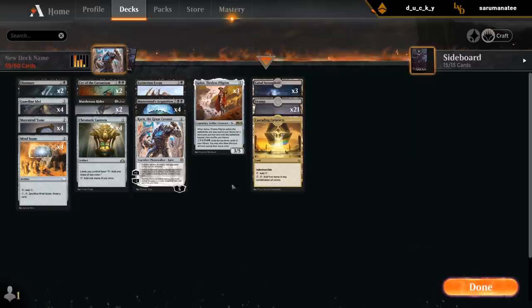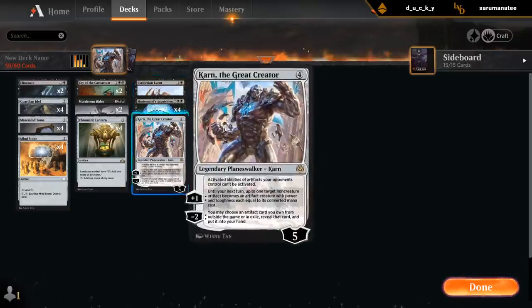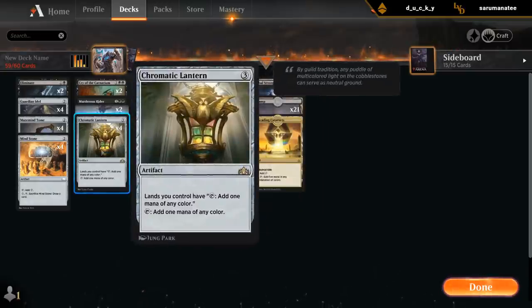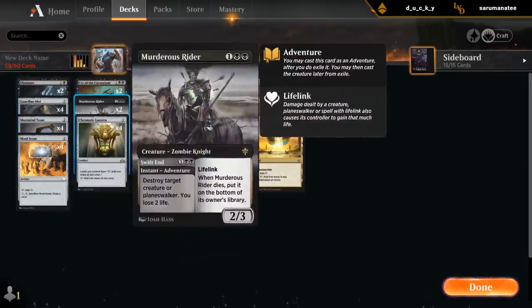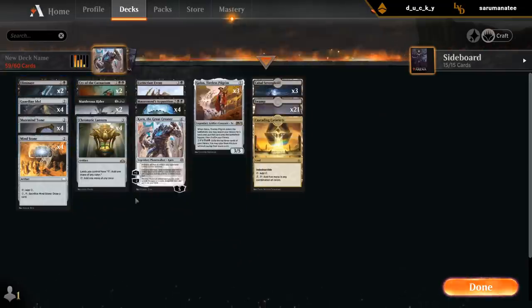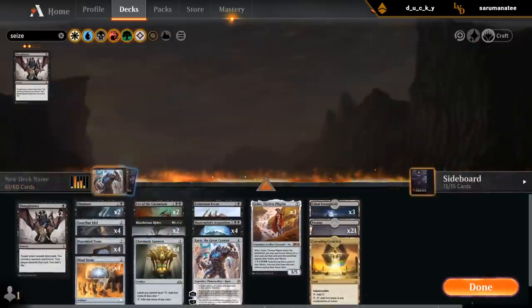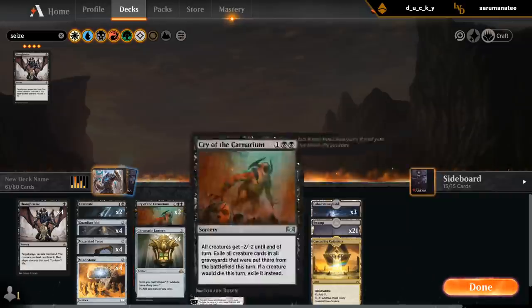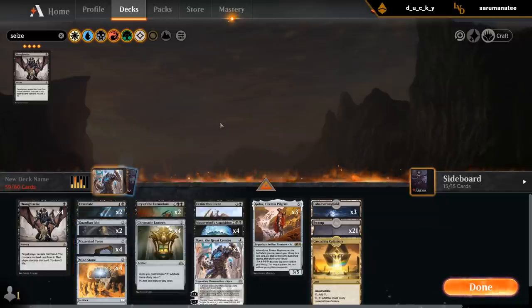Three Strongholds, one Cataracts, three Golos. We've got Extinction Event as our main deck sweeper. Three Karns. Don't know if we want three or four Acquisitions, and then Lantern for more ramp. A bit of removal with Murder Strider and Eliminate and Cry. Don't know if we need Murder Strider but it is flexible. And then of course we want to add Thoughtseize — four of those. Let's cut Murder Striders. Four Guardian Idol might also be too many; possibly we just want two of them.